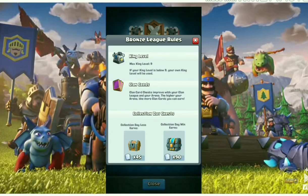Your arena level also matters — the higher your arena, the more clan cards you can earn. If you have a lower arena you will get fewer cards. For collection day chest rewards: if you lose a battle on collection day you earn 45 commons, and if you win on collection day you earn 90 common cards.